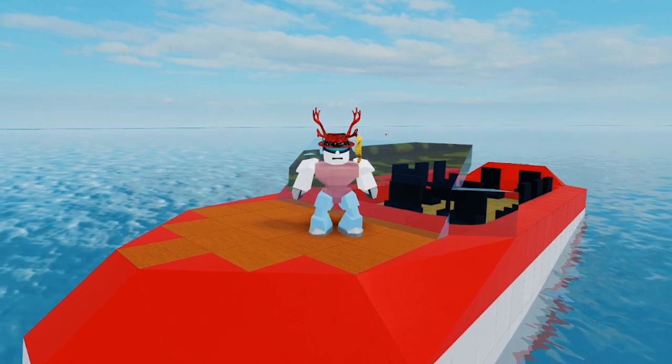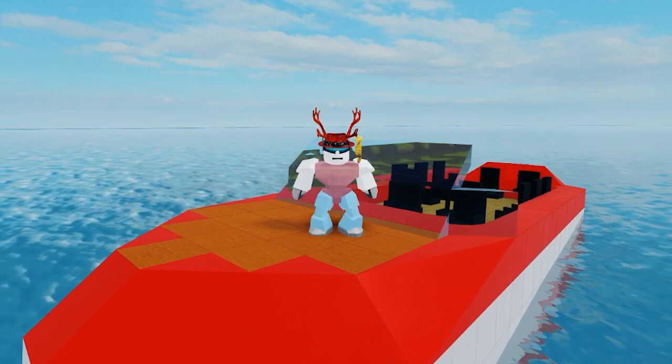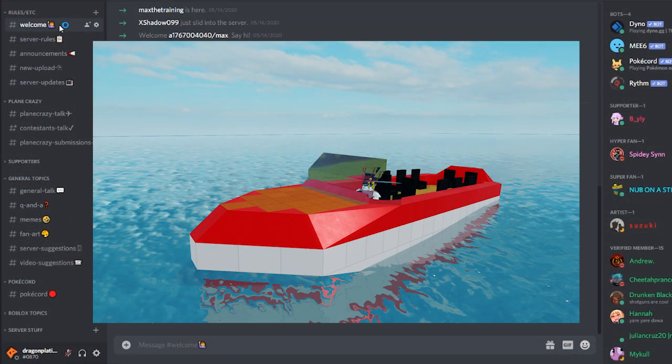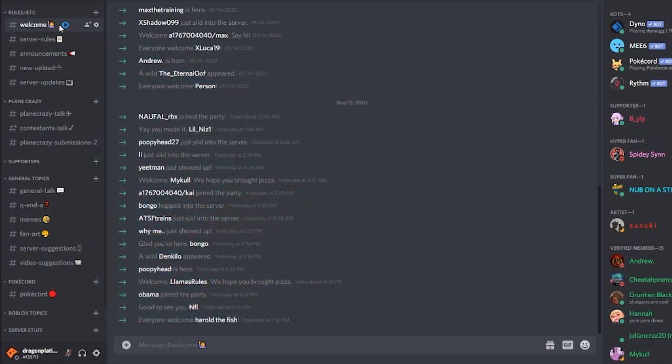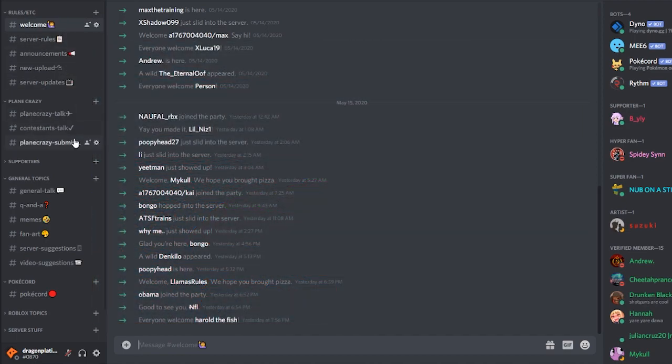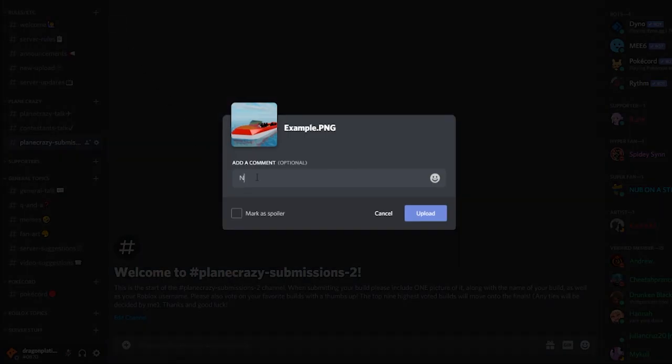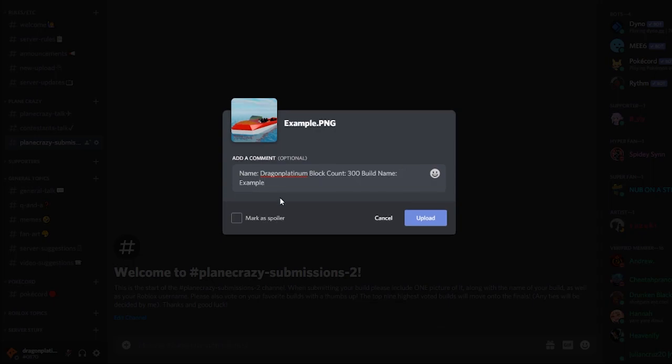Really quickly, I'm going to show you guys how to enter, since there was a little confusion last time around. First things first, you're going to need to grab only one screenshot of your build. Next, you're going to need to join the Dragon Platinum Discord server using the handy link in the description below. Once you've joined and said hello to all the friendly members, make your way to Playing Crazy Submissions 2. Here you will upload your screenshot, along with the build's block count, your Roblox username, and the name of your build. This is mostly used for when I add name keys in the final video, but it also helps me identify people.